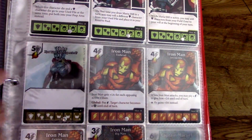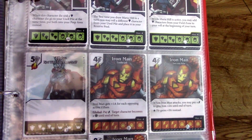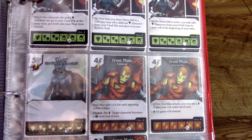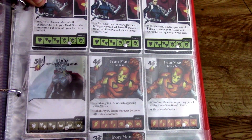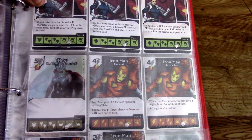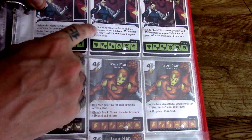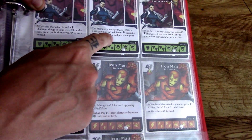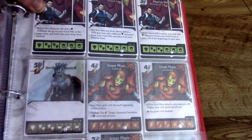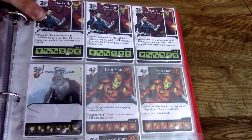Maria Hill is here too — cool green die, and green's always nice. She's kind of weaker but very cheap. She's going to help out your Shield characters or just bring out stuff to help you in the long run. The first time you draw Maria Hill in a turn, you may roll a different Shield character from your used pile and place it in your reserves. Not exclusively Shield characters, but she definitely works well in a Shield deck.